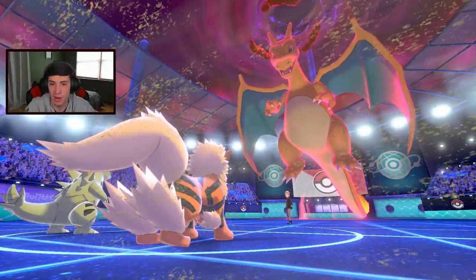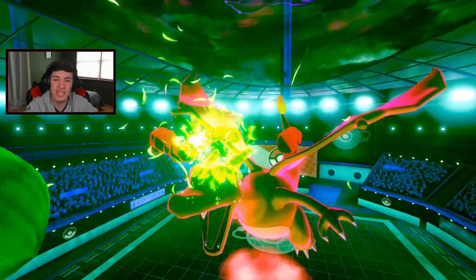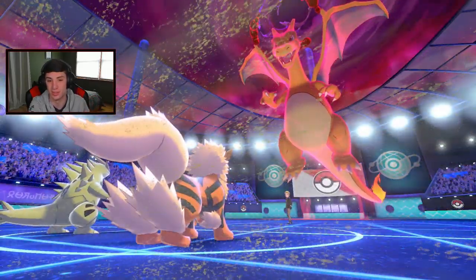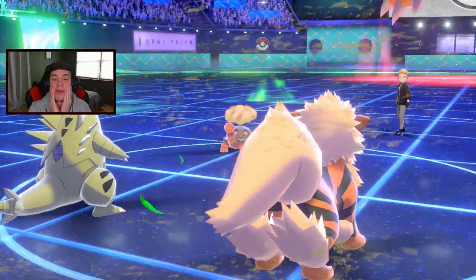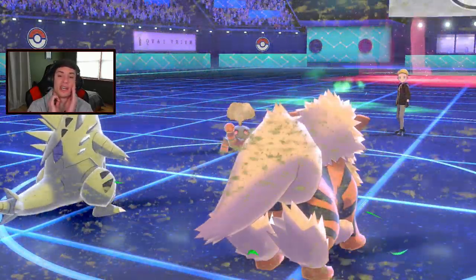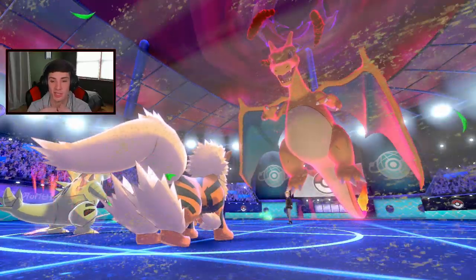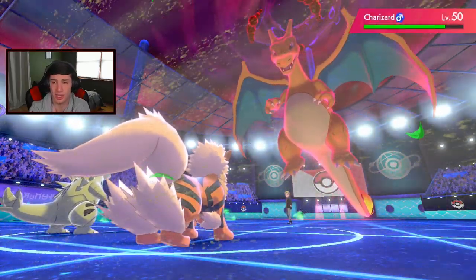Here comes the Overgrowth like I said — look at me, we're reading this guy. We eat that one up no problem and trigger our Weakness Policy for turns to come. I'm on the edge of Dynamaxing Tyranitar, but I think I might just save it for Excadrill — that might be the call. Snarl is going to pop here. I really do not think we Dynamax right now.